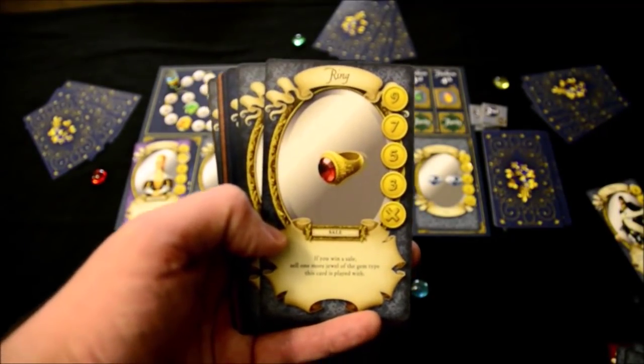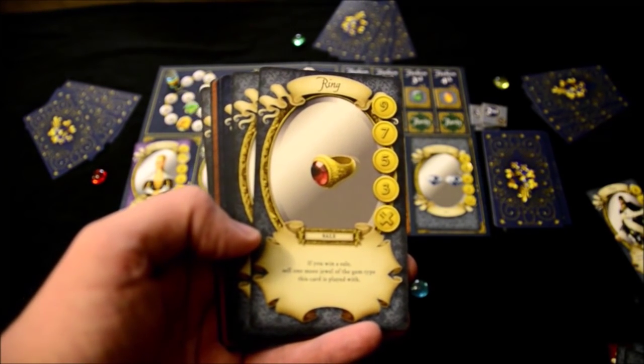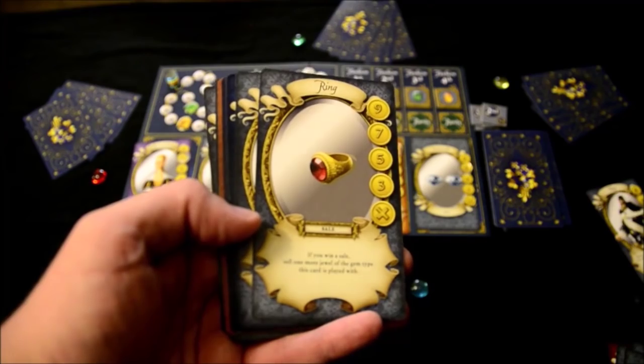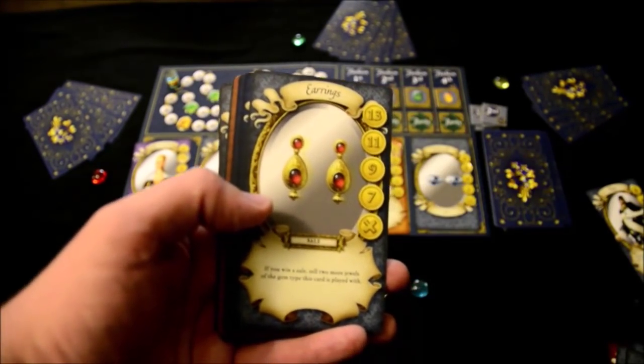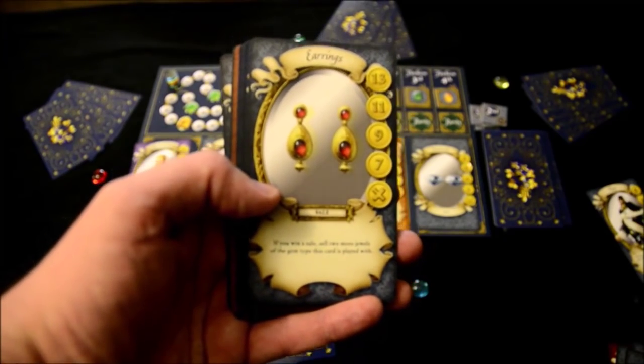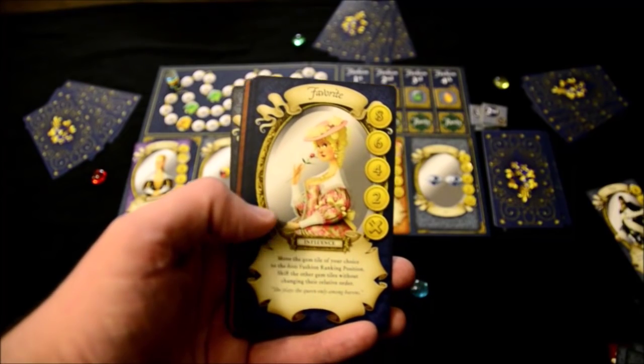These are accessories — you play these as part of a sale. The ring says: if you win a sale, sell one more jewel of the gem type this card is played with. The earrings say: if you win a sale, sell two more jewels of the gem type this card is played with.